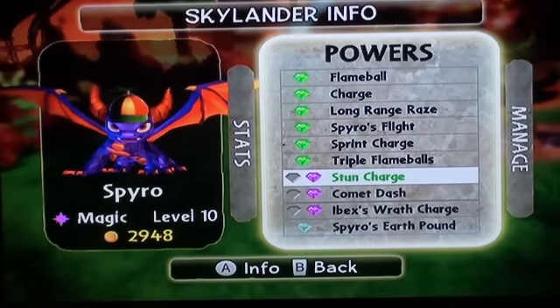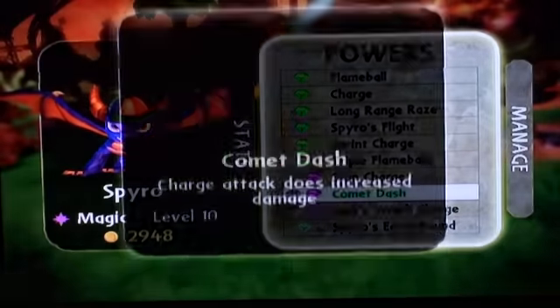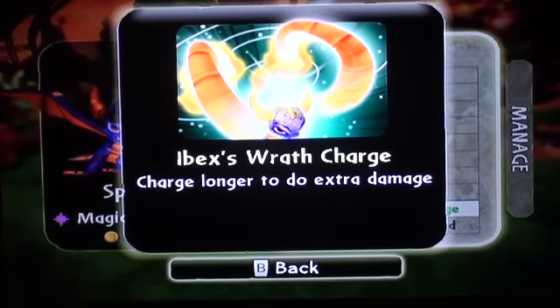Now here we go — Blitz Spyro. Stun Charge — enemies hit by charge attack become stunned, I really enjoy that one, it'll be very useful in PVP. Comet Dash — comet attack does increased damage. Illbex Wrath Charge — this thing's ridiculous, charges longer and does extra damage.